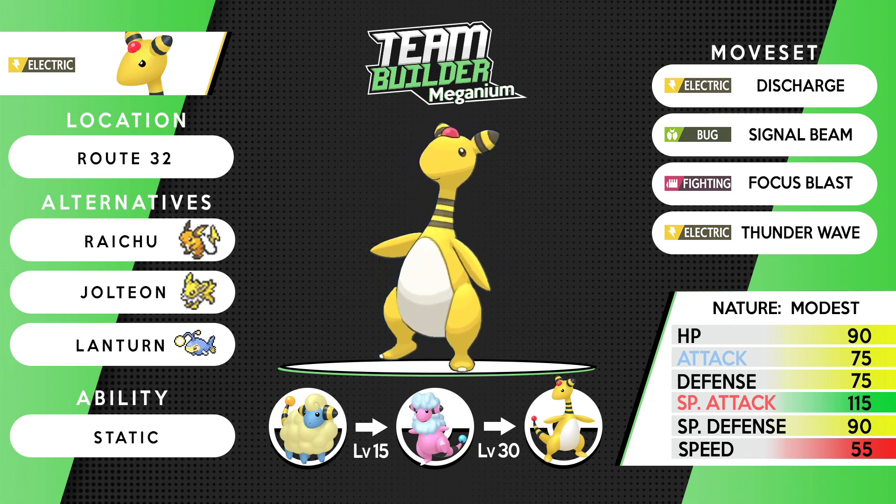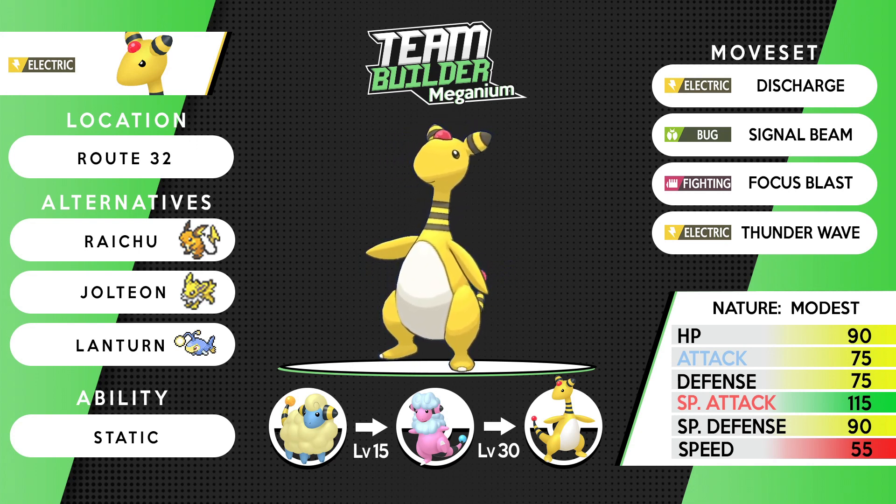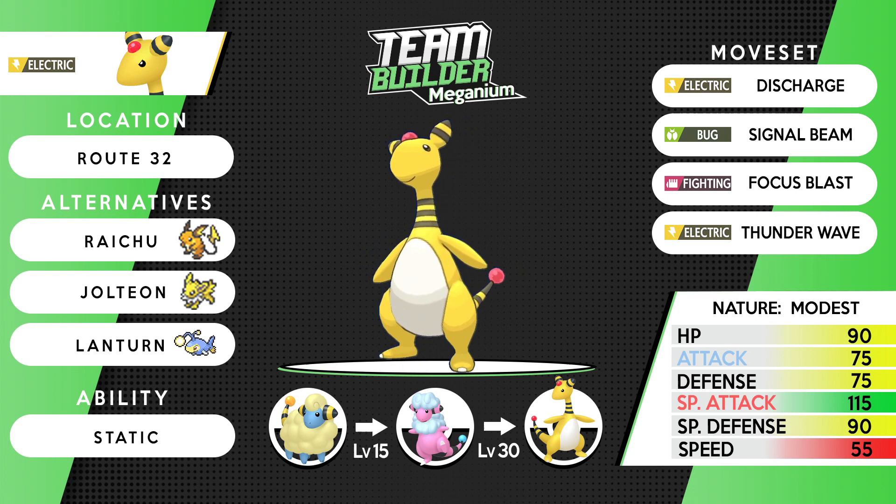On to Pokemon 2 — we have a staple in HeartGold and SoulSilver: Ampharos, and it's clear to see why this thing does so well. Really early on it will be the reason you get past the first Gym with Falkner, because you need that electric type to deal with those flying types since Meganium won't be able to do it by itself. Discharge, Signal Beam, Focus Blast, and Thunder Wave is the moveset. Thunder Wave because this thing has base 55 speed, so slowing things down is really nice. Modest Nature — Timid just isn't viable at base 55 speed.